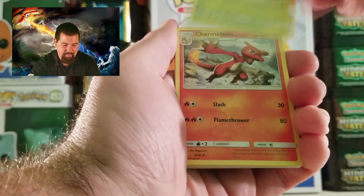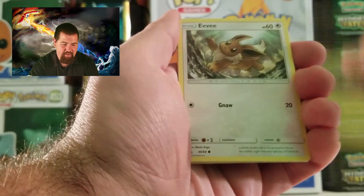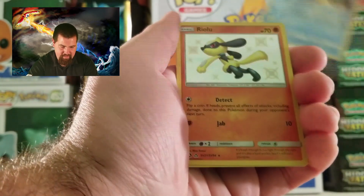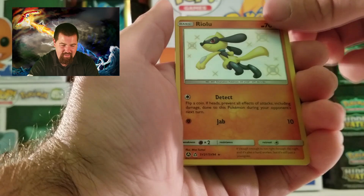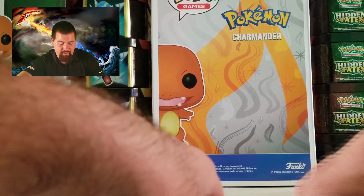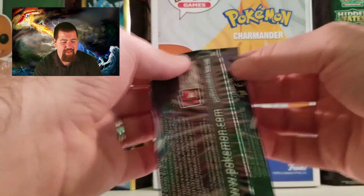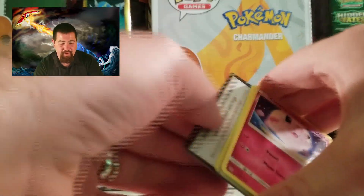Energy, Energy, Metapod, Charmeleon, Magmar, Caterpie, Eevee, Ekans, Charmander, Psyduck. Ooh, shiny Riolu! Yes! And Bill's Analysis again. That's fine. What do I always say everybody? Anything you can open Pokemon cards is a good day - so what's today? A good day! Got a lot of packs to go, I hope you're enjoying it. Leave a like, subscribe, tell your friends, tell your family.